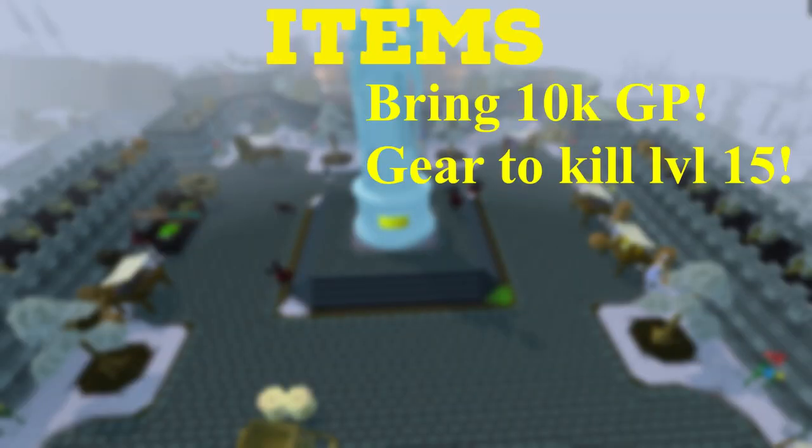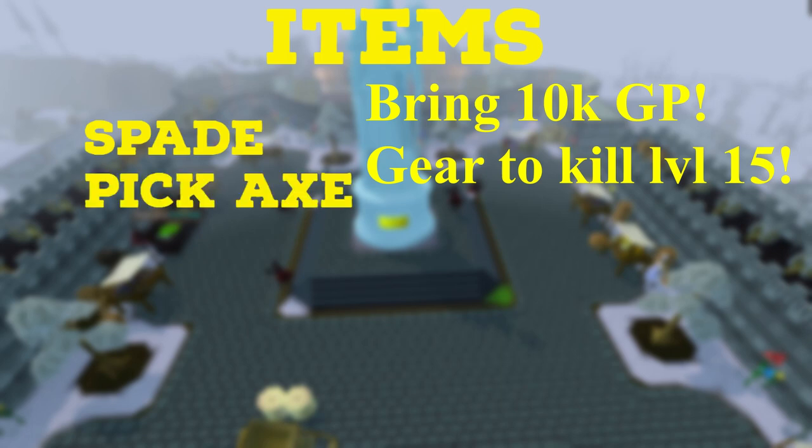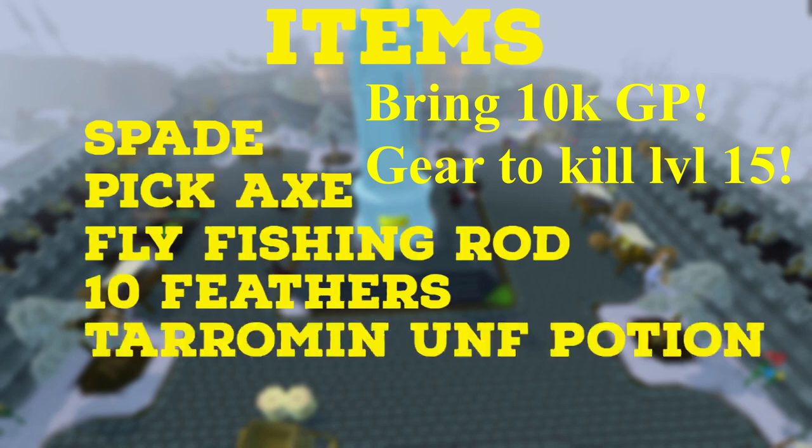With the introductions out of the way, let's get into the items you're going to need: a spade, a pickaxe, a fly fishing rod, some feathers, a tarromin unfinished potion, and a limpwurt root.